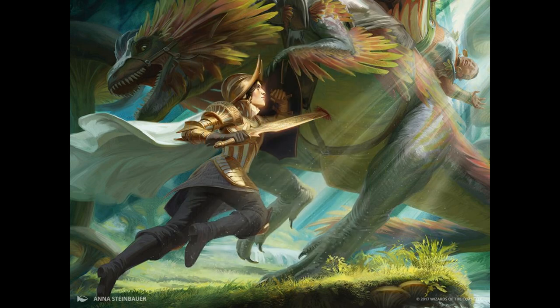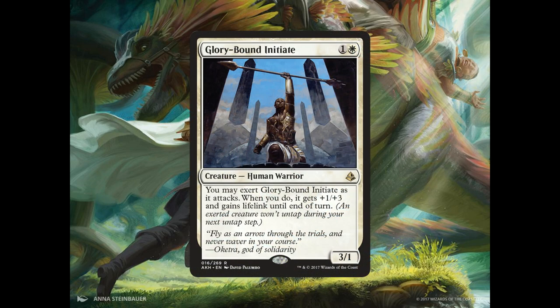And lastly we have 4 copies of Glory Bound Initiate, a 3/1 Human Warrior for 1 generic and 1 white mana. You may exert Glory Bound Initiate as it attacks. When you do, it gets +1/+3 and gains Lifelink until end of turn. These last two creatures are going to help provide the fuel for our Adanto Vanguard early in the game.